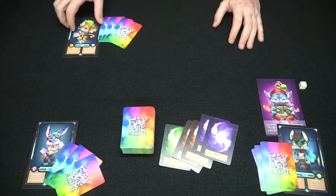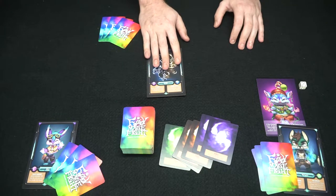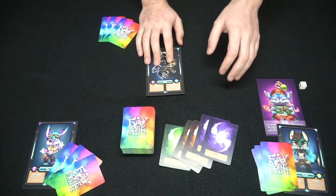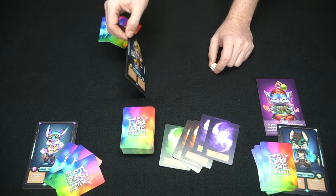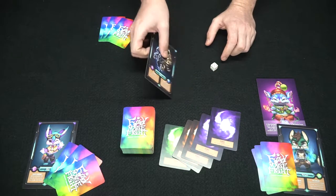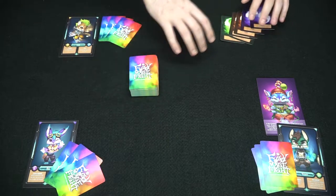The shadow side happens whenever you lose a duel, or whenever a player's ability makes you go onto that side. The only way to come back is if you get fused together, or if you roll the die and successfully roll a 5 or a 6, coming back into the game. The reason why you don't want to be in the shadow side or want to be fused is because you can't win the game when you're fused or when you're on your shadow side.